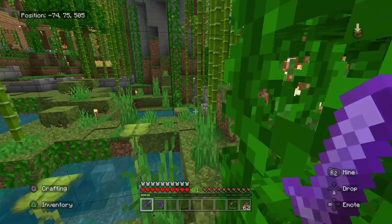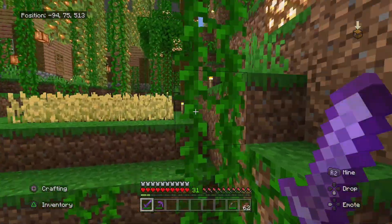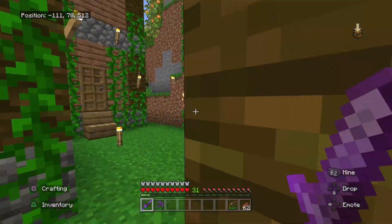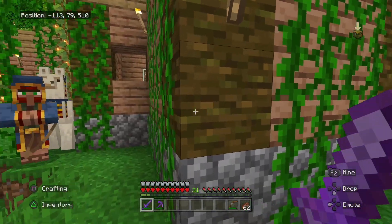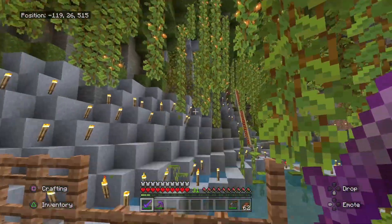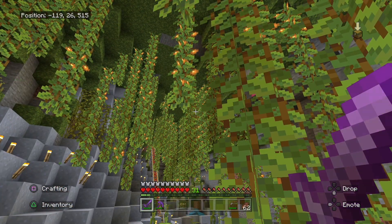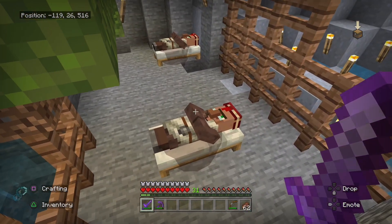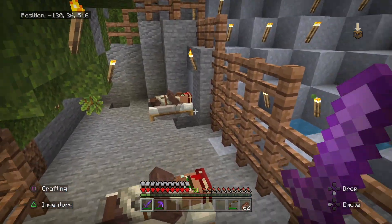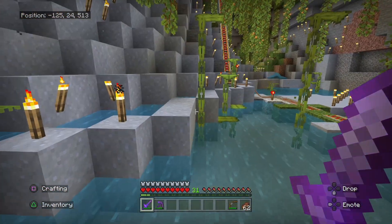If you guys watched last video you guys would know that we made a whole breeding pen. If you guys want to know how, it's pretty simple — just watch the last video, the first 10 minutes. Let's go down there. If you guys watched last video, I made this whole little rail cart from the village that we saw and this is where they're breeding now. I'm gonna breed up a couple more and we're gonna take them into the iron farm.